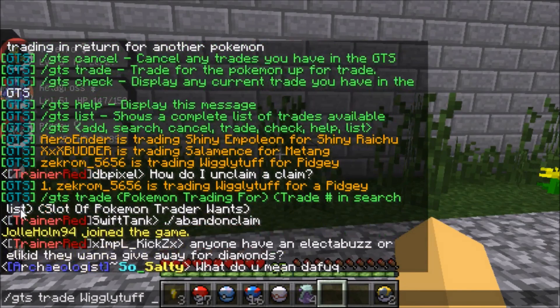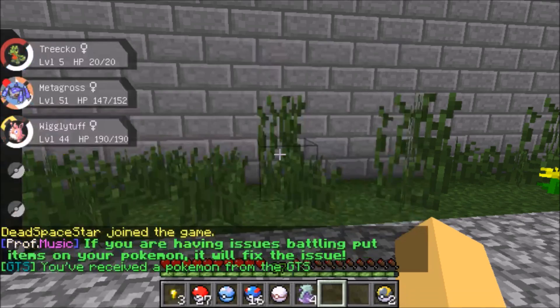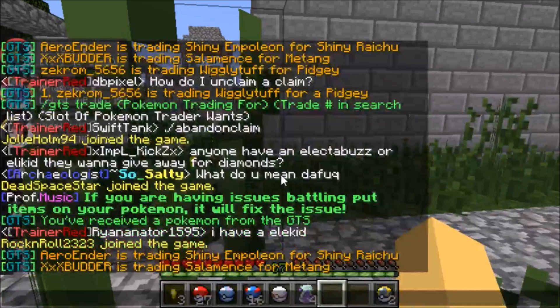Then you put the number corresponding to their position in the search list — they're first, so you put 1. If they were second or whatever, you'd put that number instead. Then you enter the slot of the Pokémon the trader wants. They want my Pidgey, which is in my third slot, so I put 3. And now I have a Wigglytuff! Hope this helped out, guys — enjoy!